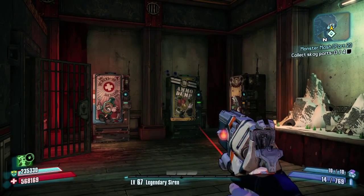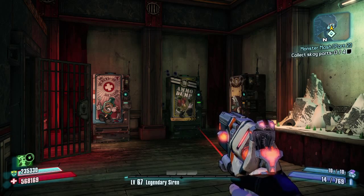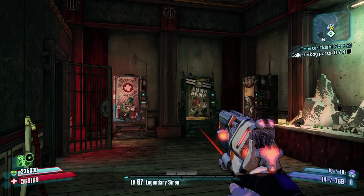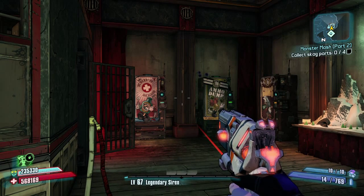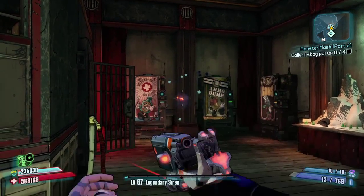You used to be able to stack it back in the day, but that got patched. The current version still gives you infinite ammo — just restock and it'll be infinite. It's great for speed runs, getting through boring Ultimate Vault Hunter Mode missions, and farming for legendaries.